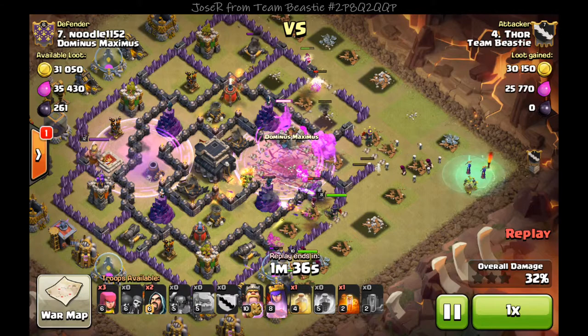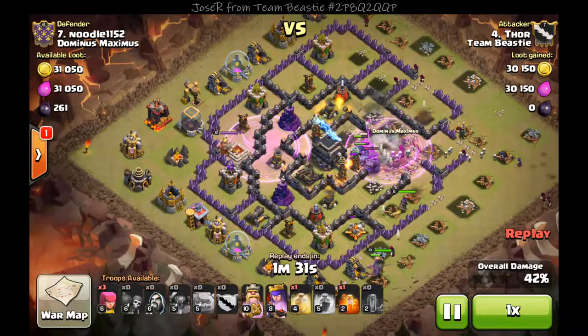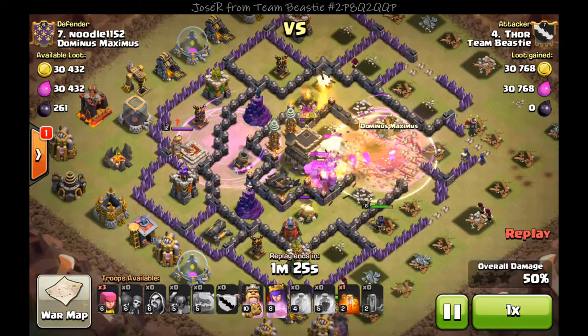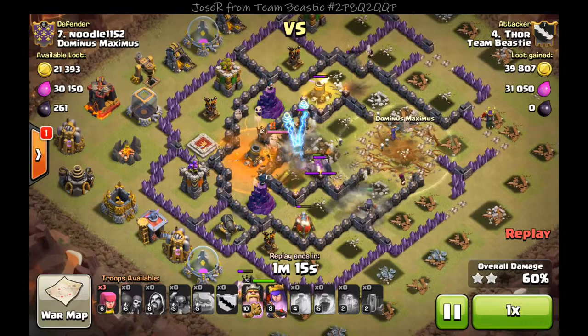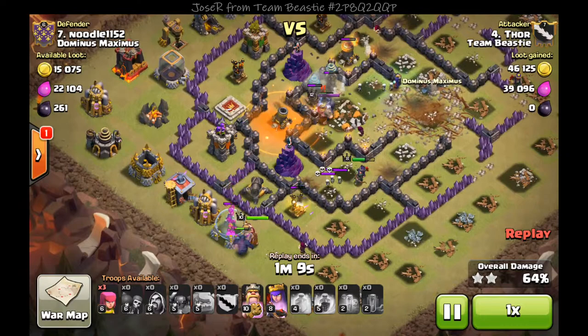I drop a rage near the center, but I mess up and accidentally touch the screen towards the left, dropping a rage over there for no reason. I then drop my heal spell to help out with the witches so they won't get taken out by splash damage.